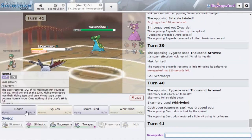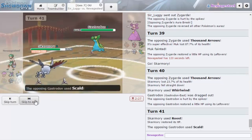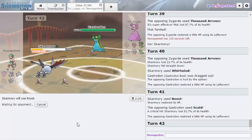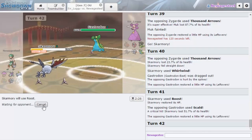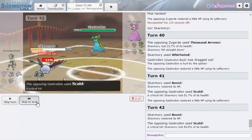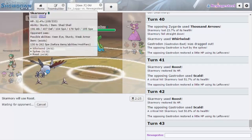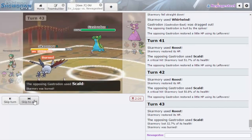He might have Earth Power on Zygarde but I kind of had to risk that anyway. He just goes for Scald and gets a crit — that's ridiculous. I'm pretty sure he has Earth Power unless he's like Toxic Recover, but I doubt that since he has Salazzle. If he goes Zygarde now he could just knock me out. And now he crits me AGAIN? What the hell — two crits in a row! And then the turn he doesn't crit me, he burns me. Yep, there it is.